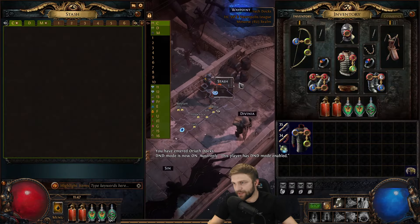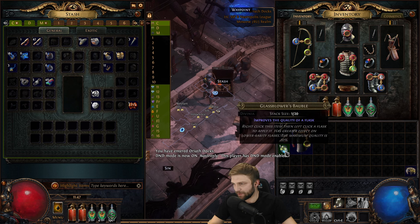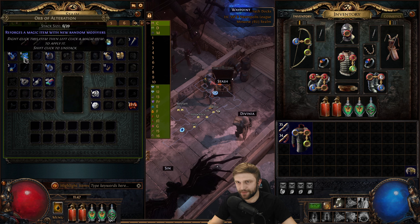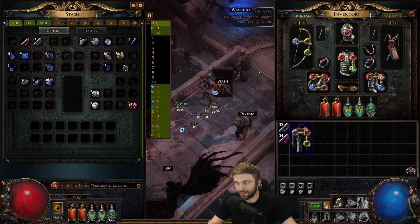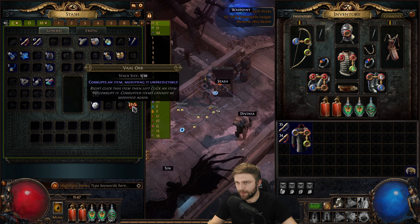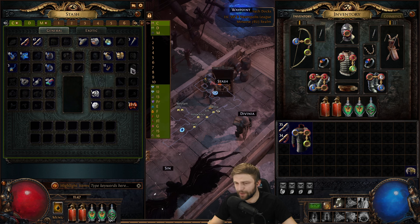Let's take a look at the Currency tab. Here's my first Orb of Regret, by the way. I have a lot of Chromatic Orbs from selling items with RGB sockets. I got nine Chance Orbs, six Alterations, four Alchemists - I never used any Chance Orbs, Alterations, or Alchemists. I only used Transmutation Orbs and some Augments. I found one Vaal Orb. This is basically the currency you get after completing the campaign in Ruthless - I'm about to finish it and kill Kitava.